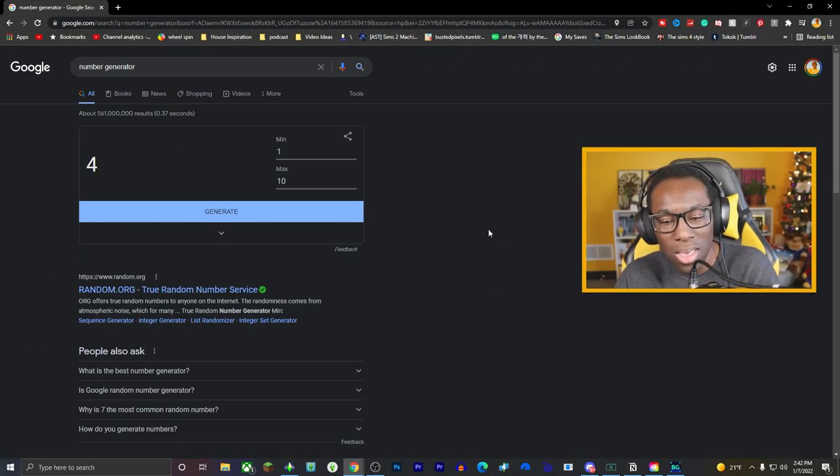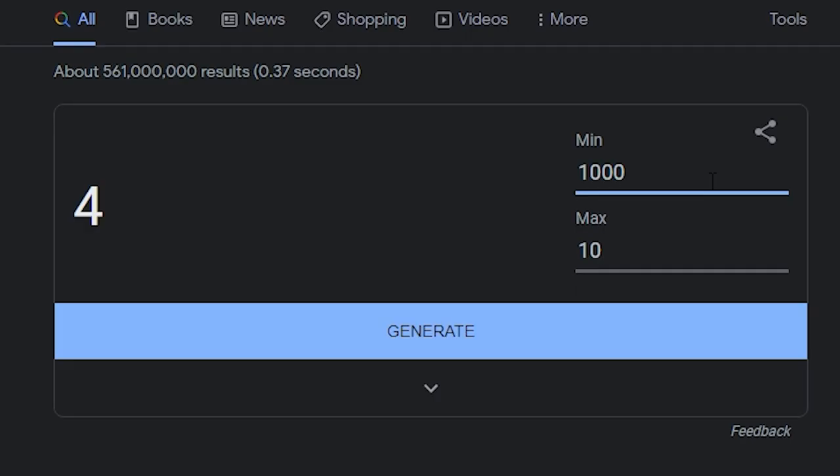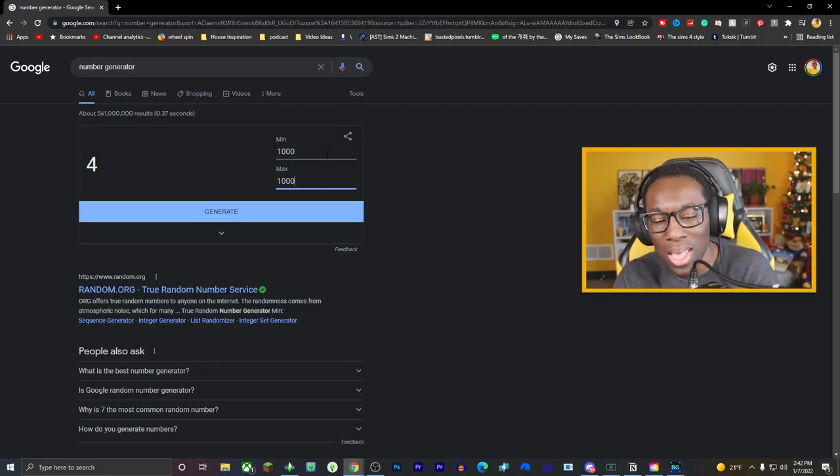I found a random number generator on Google. I think the best action plan is to make the minimum 1,000 simoleons and a maximum of 10,000 simoleons. I'm now thinking of making it 15,000 because I've learned in the past it doesn't work out so great. If you want to see my past attempts at this challenge, I'll link them in the description.